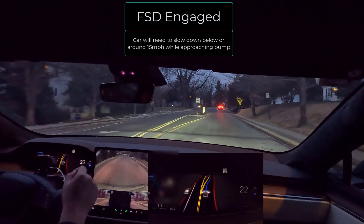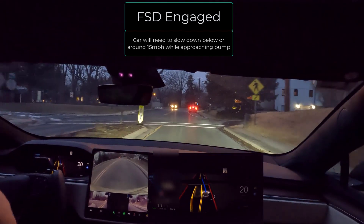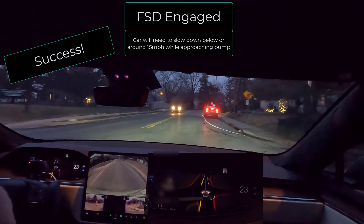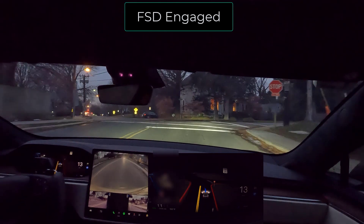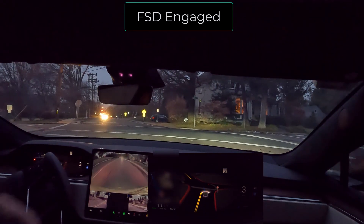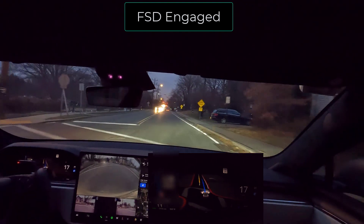We're approaching a bump that the car didn't see before — it slows down. That's great. So that's one disengagement that doesn't need to be triggered. All right, we're approaching a stop sign here. There haven't been any issues in intersections like this.